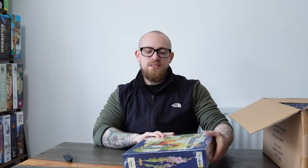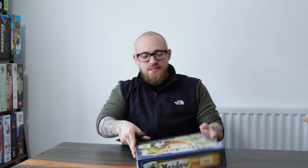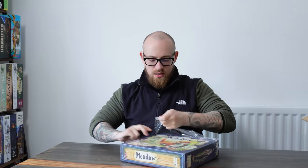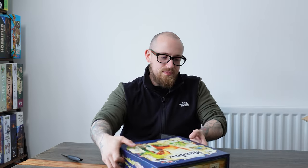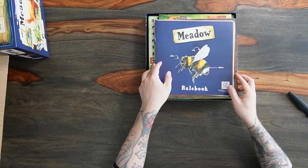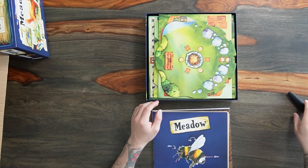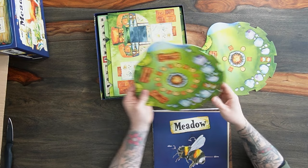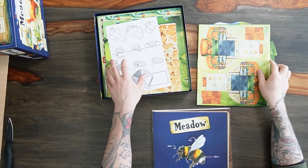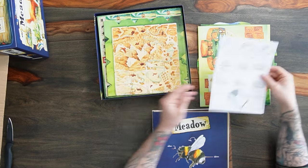It is the first one. I'm going to open them as we go. So the first one, if you can see without the glare, is Meadow. This is the one for the girlfriend. I mean, don't get me wrong, I want to play it as well, but I really think she's going to enjoy this one. Now from what I understand, you end up with like a main board with a bunch of cards on it, and you have these tokens — this is pretty cool.